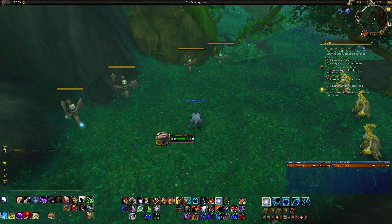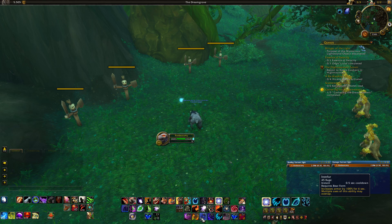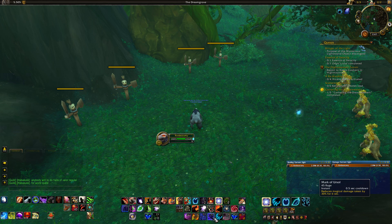For defensives, Ironfur and Mark of Ursa are your two main active mitigation abilities. They have a half-second cooldown and cost 45 rage each. Ironfur increases your armor by 100% and it does stack — so spamming it twice gives you 200% extra armor rather than refreshing the duration. If you cast Ironfur and two seconds later cast it again, you'll have 200% armor for four seconds, then drop to 100% for the remainder of the second cast. Mark of Ursa doesn't stack — it reduces magic damage taken by 30% and reapplying it adds to the duration.